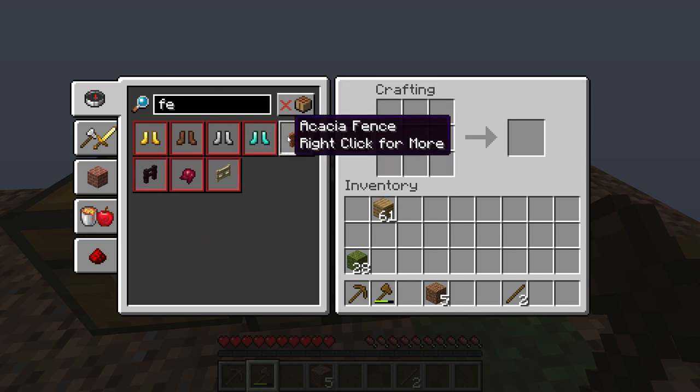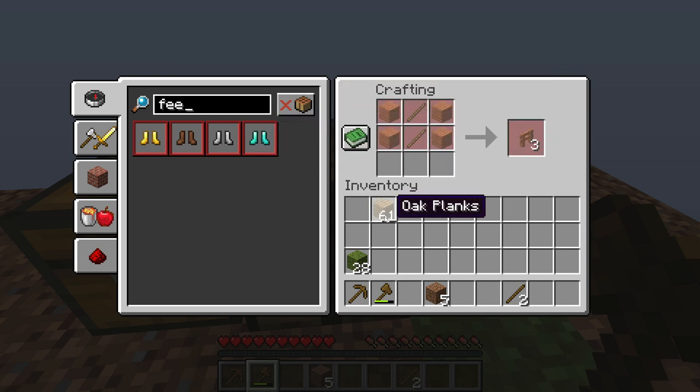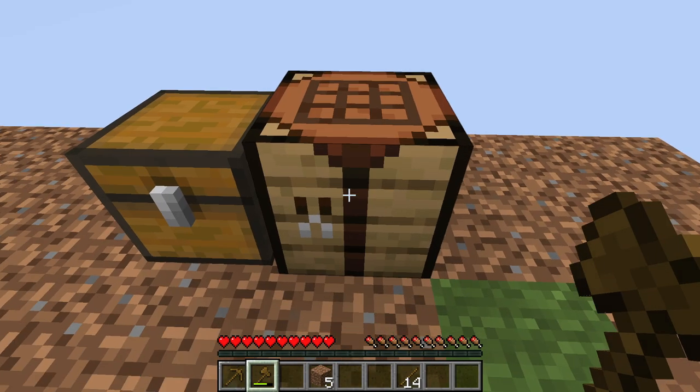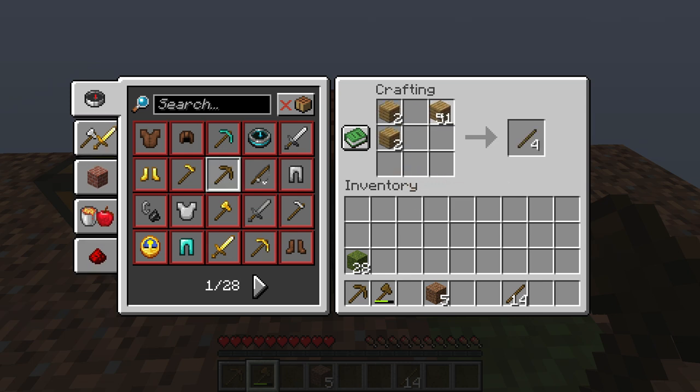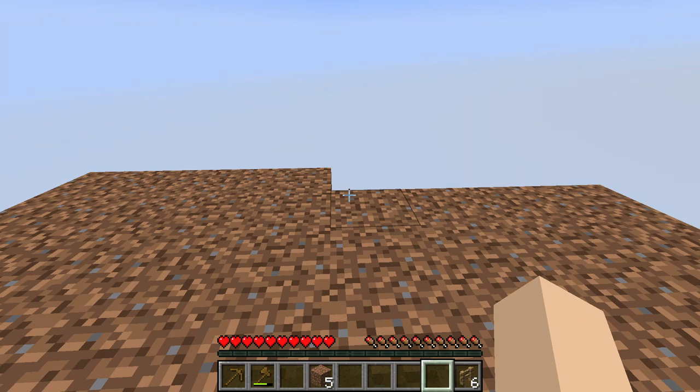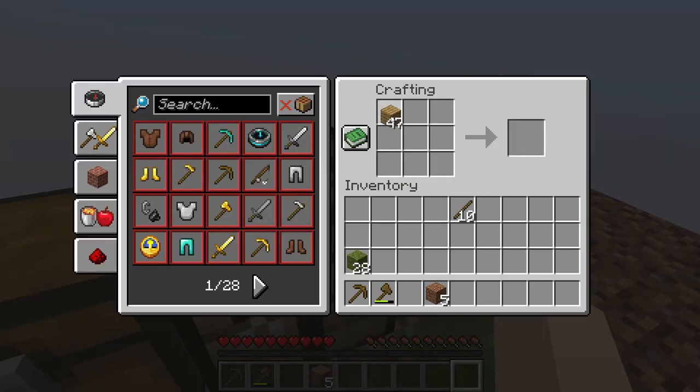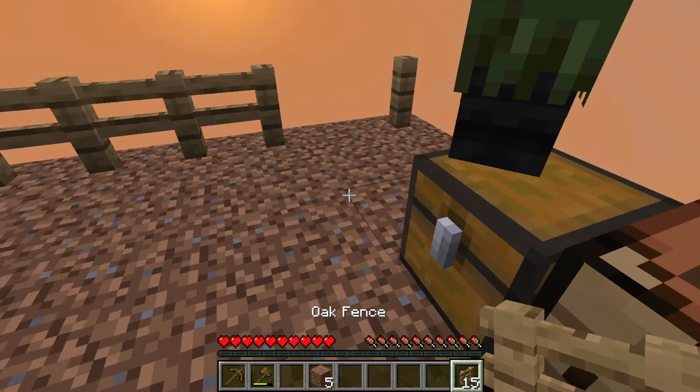How do you make a fence? Okay, so here we go — fence. Two blocks and some sticks. We got sticks so far, so let's do this. It looks like it's starting to get dark. Let's do five.